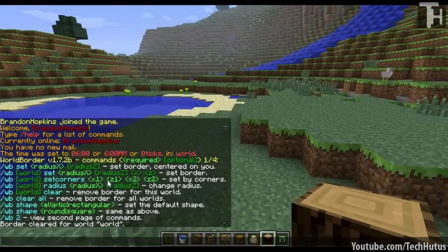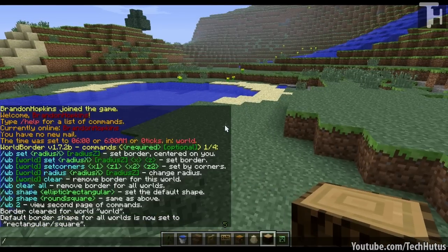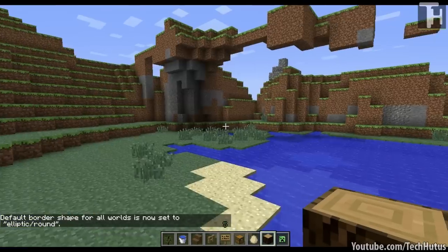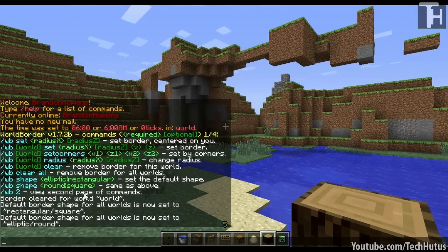Now we can change the actual shape of the world border. There are two options: rectangular and circular. If I do WB shape and then rectangular, it will set it to the default rectangular shape. Or you could do WB shape round, and it will make the default border circular. You can also set that per world.